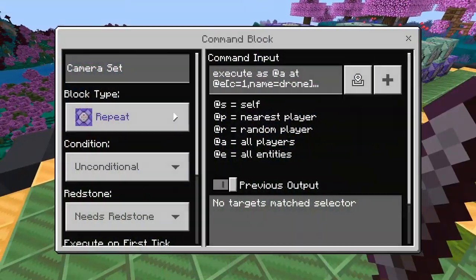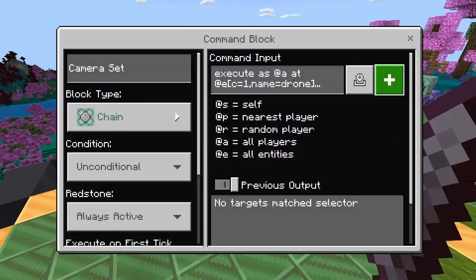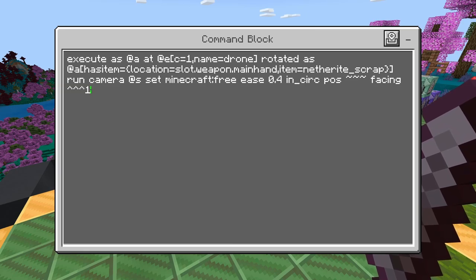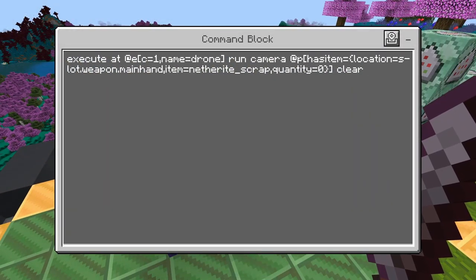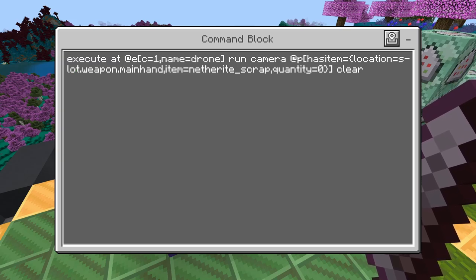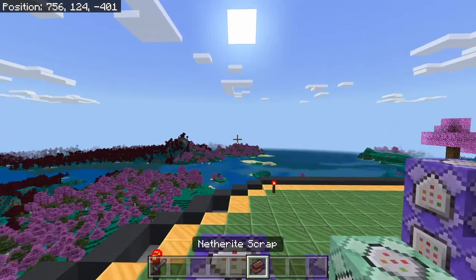We don't really have that many. The first one's going to — and by the way, this does look like a big command, it's not actually that difficult. All this is doing is looking for the nearest drone, copying the rotation of the drone bat, and then telling the camera to have the same rotation of the bat in the position of the bat. This might look like a lot — just be careful when you're copying it and make sure you try to type everything in correctly. Then we have pretty much the same commands again — it's just setting the camera. We also have to clear the camera. Basically, anytime that I am not holding netherite scrap, just clear the camera. That way, as soon as you let go of netherite scrap, you immediately snap back to your player. That way, you're no longer controlling the drone.